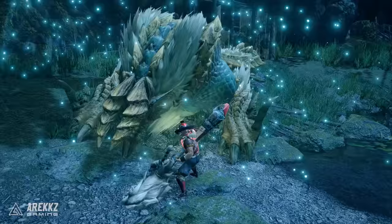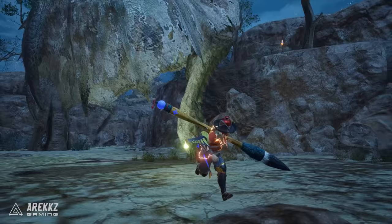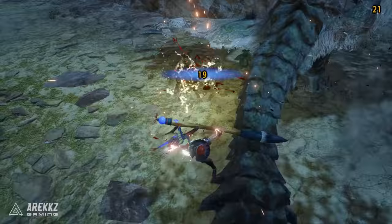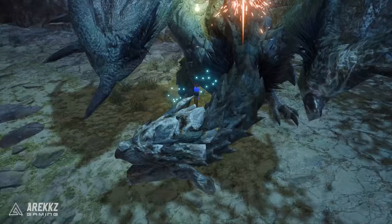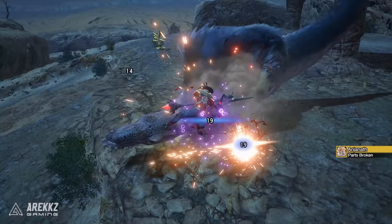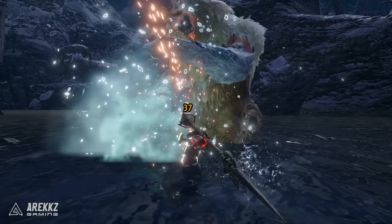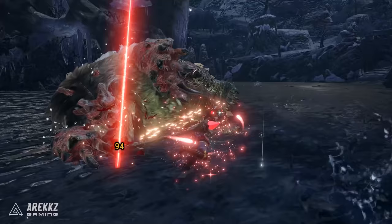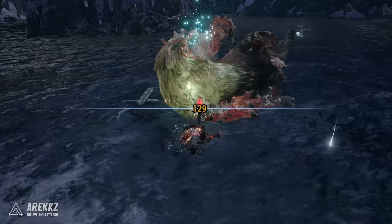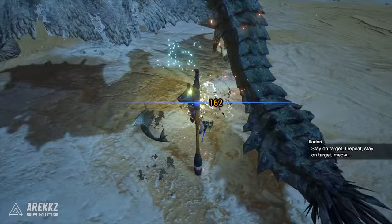Now let's talk about the Insect Glaive. If you want to become king of the skies, an aerial mobility master, then this is the weapon for you. Part staff, part Kinsect, this weapon has an array of fast, fluid and relatively long-reaching attacks. You also have access to the Kinsect, which you use to gather extracts from the monster to buff your hunter and attacks. It's a fun, stylish and unique weapon whose mobility synergizes incredibly well with the new Wirebug mechanics, and paired with fantastic new aerial buffs in Rise, you have a recipe for unmatched airborne destruction.